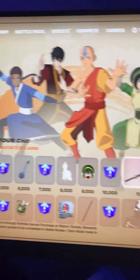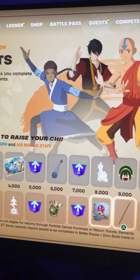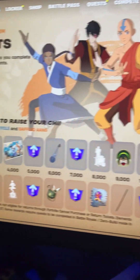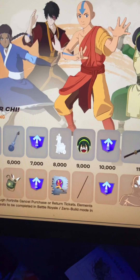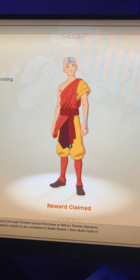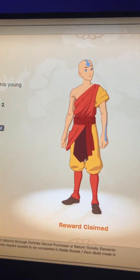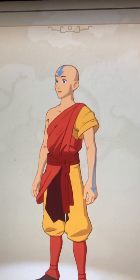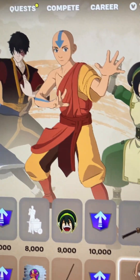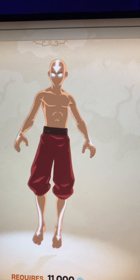This is all the free stuff you get from doing the quest, and then down here there's another row where you can pay 1,000 V-Bucks to be able to do the quest for this stuff. So it is 1,000 V-Bucks to buy, and when you do buy this, you get the egg skin for free — you don't have to do quests. And then there is a second version of it that you do have to do quests for.